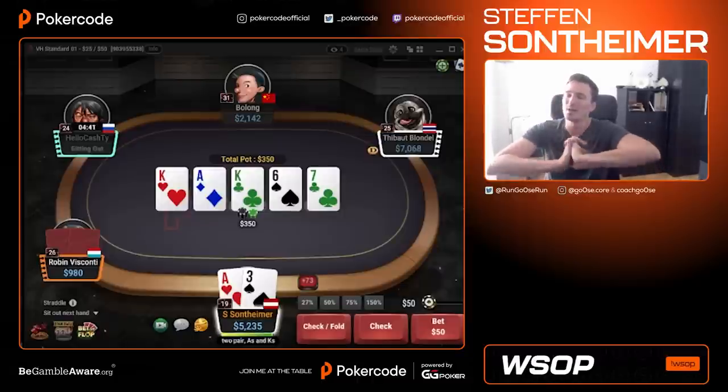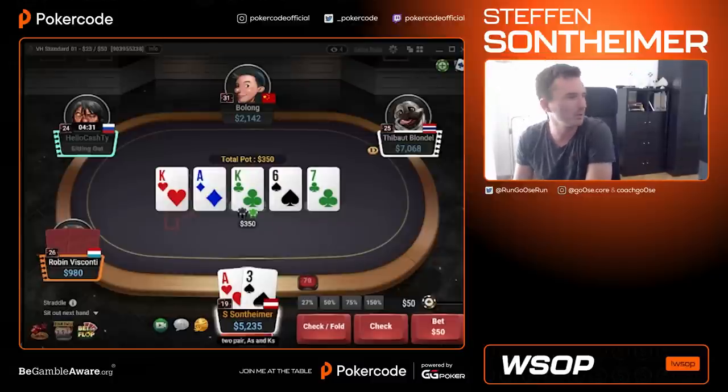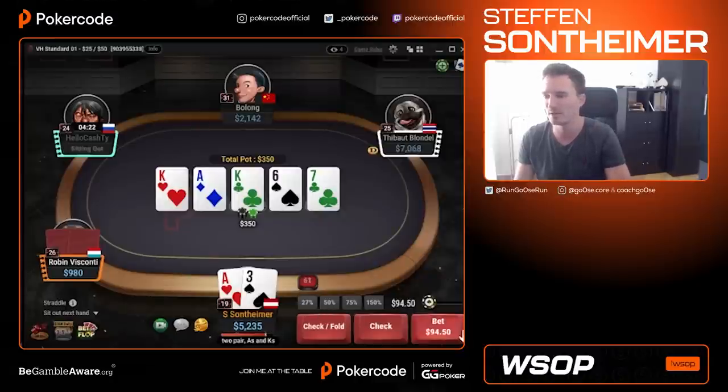Top right, I went for a range bet on that board, a range min bet. Now the question is how do I split my aces? I have a good value bet with some of the aces and this one is random. I want to have some in my checking range, some in my betting range. Let's go for the bet this time.